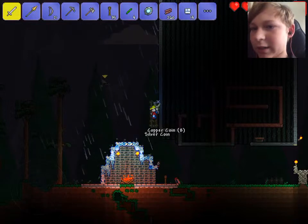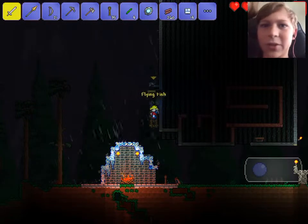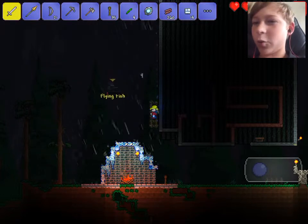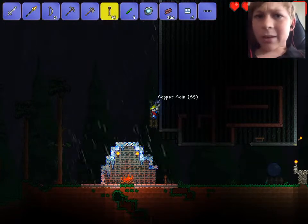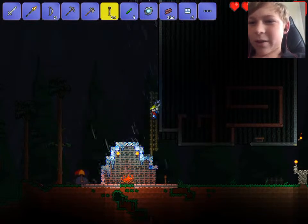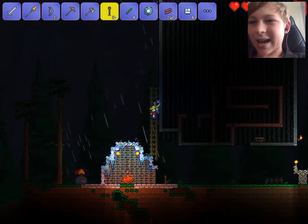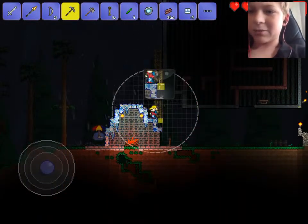Okay, back to trying to get these ropes to work. First of all I have to take out this flying fish because he's going to annoy me if I just let him keep picking at me. Look, it's going down whenever I place it — is that supposed to happen? It must be; it wouldn't happen if it wasn't supposed to.